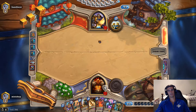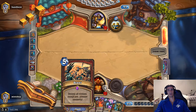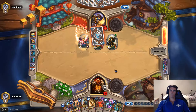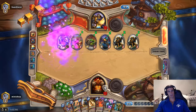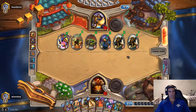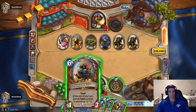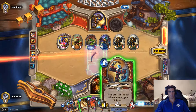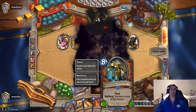Now he's going to Chef Gnome and fill his board, which is fine, because only one of them will survive. That's better for me — gives me a turn to buff up my taunts. That's kind of scary though, I don't know what he's going to get out of that. Now I'll buff up the taunts for now. With two of those, once he uses Chef Gnome, there's absolutely nothing he can do to me.